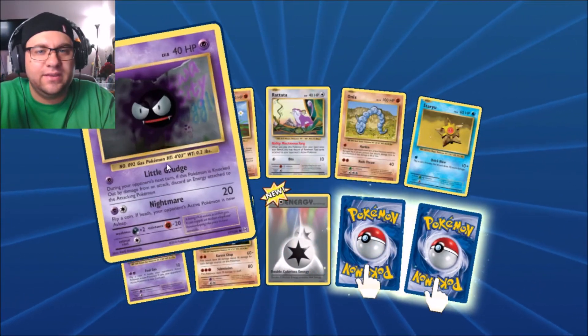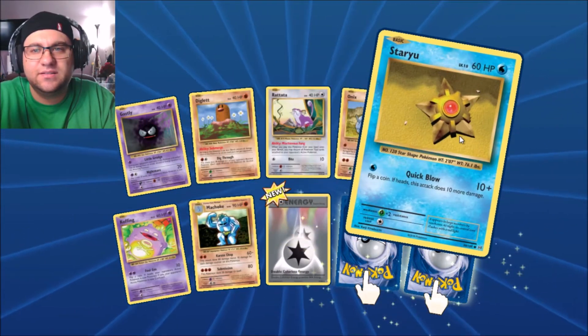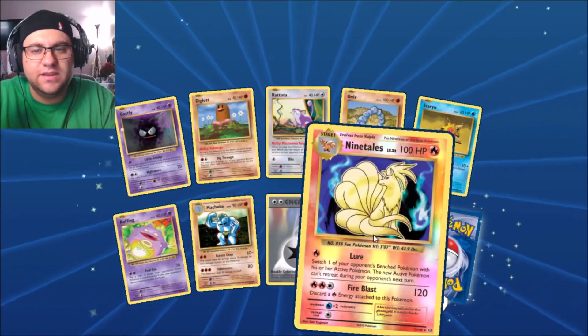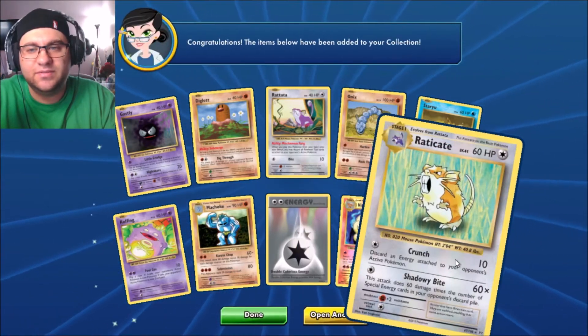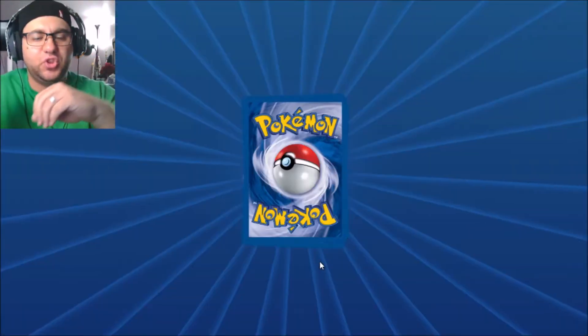Alright: Gastly, Diglett, Rattata, Onix, Starmie, Koffing — my dog is barking in the background — Machoke, Double Energy. Uncommon. Oh, is that a reverse holo? I don't think so — it's just a Ninetales. That's a beautiful card, I love those cards. Alright, let's open number three.